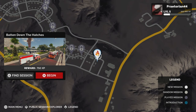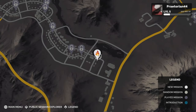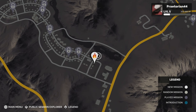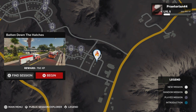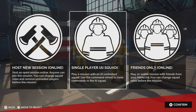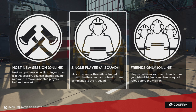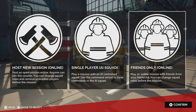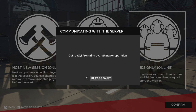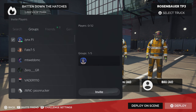We can find a public session by pressing triangle, but since we're playing pre-release — the game releases Tuesday — there aren't many people online yet. So we can't really check how populated the servers are. We're going to hop into friends-only online and invite Jinx into our game.